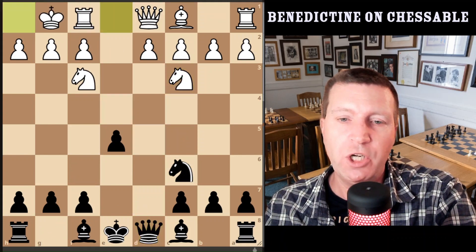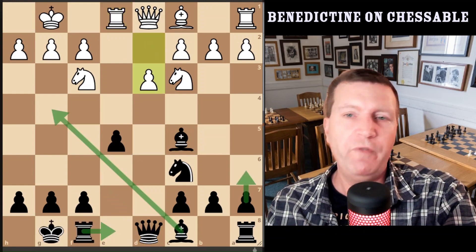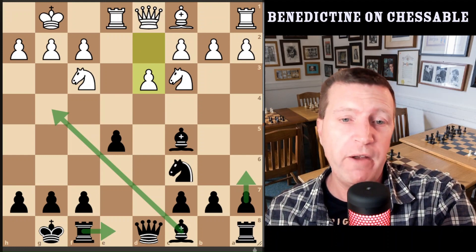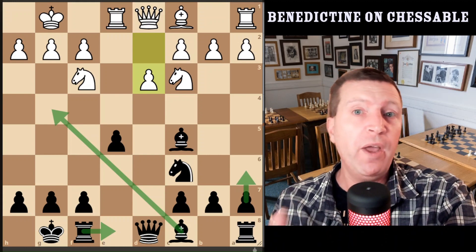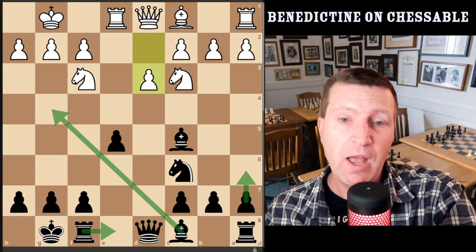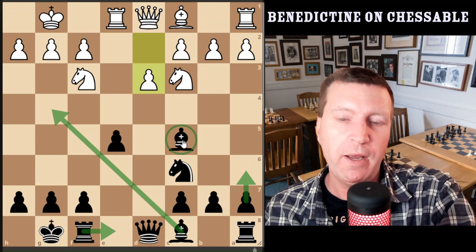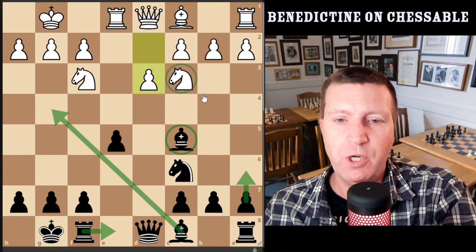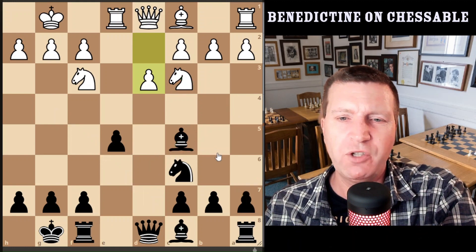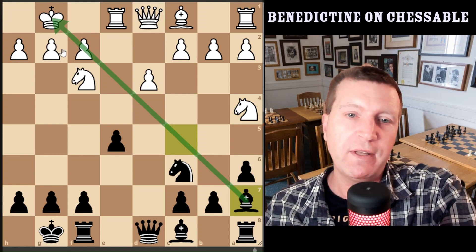But even if white doesn't go into that position and plays more sensibly — for example, d3 — we just carry on with the game. We're still better in the position. At this point it's entirely up to what you want to play. I would recommend playing around with all of them to get a feel for the position. I personally like a6 because I want to keep this bishop in play — the bishop on c5 is usually one of the strongest pieces in the Italian game. I don't want to lose it or have to retreat it, so I play a6. If the knight comes, I take the bishop back on this long diagonal where we can often score a lot of tactics.